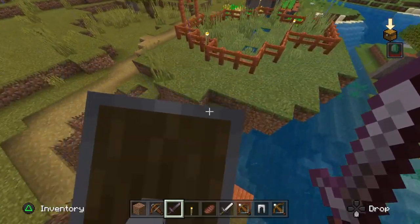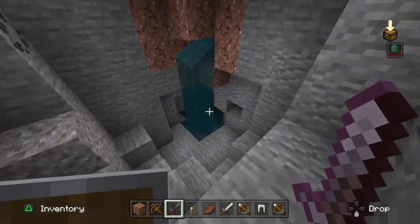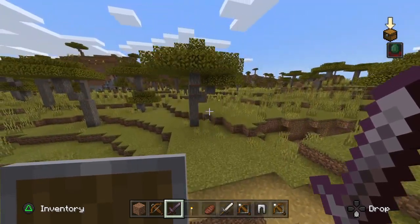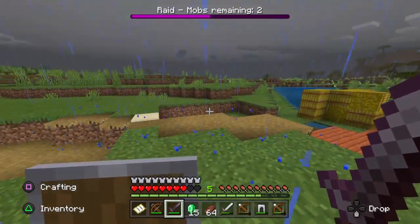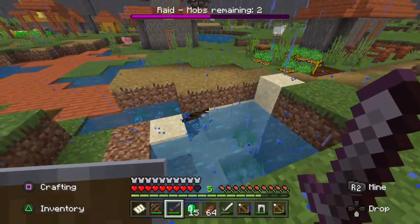Now if you don't see a raider above ground when you follow the sound, just look for small caves or openings that they may have fallen into. Remember that raiders can spawn inside of caves and even player-made tunnels. As you can see, one of the raiders fell into a bit of water and got stuck under a block — this can happen, and that's why you sometimes lose the raider.